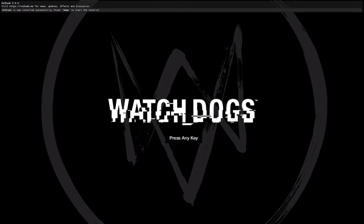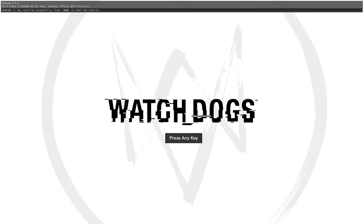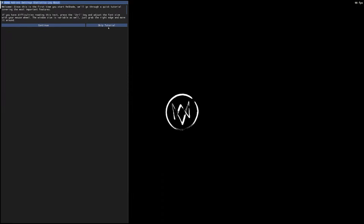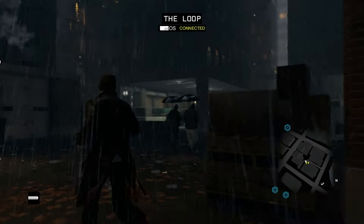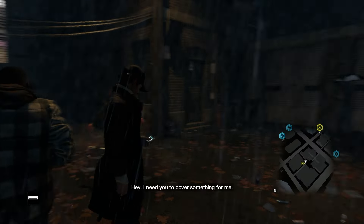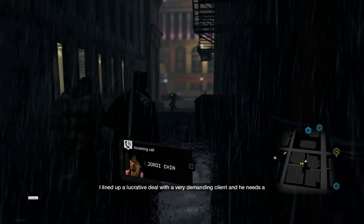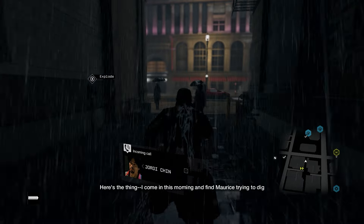Now launch the game. When it starts up you should see ReShade open across the top of the screen. If you don't see that, go back and reinstall ReShade on top of the old installation — sometimes it doesn't hook in. Press the Home button on your keyboard to bring up the ReShade menu, skip the tutorial, and you're in game. The game already looks so much better — let's move to a more lit area.